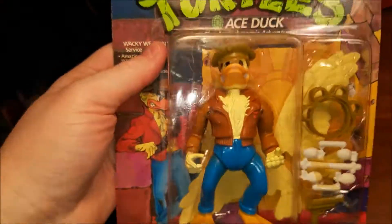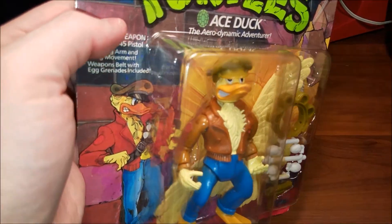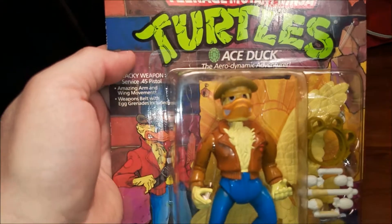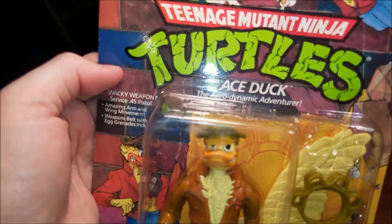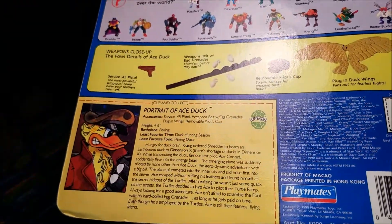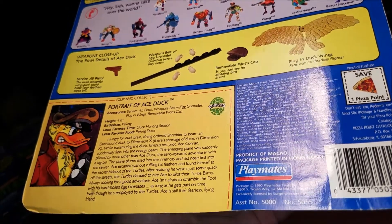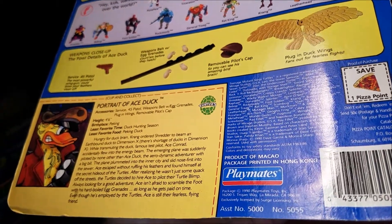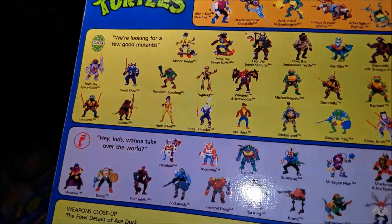Ace Duck — when he's loose, one comes where you can take the hat off and one where you can't. Those were his egg bombs. He's the aerodynamic adventurer, cracking eggs. Portrait of Ace Duck — least favorite: duck hunting season. He's four foot six, just about the same height as Howard the Duck. He came out in 1990.